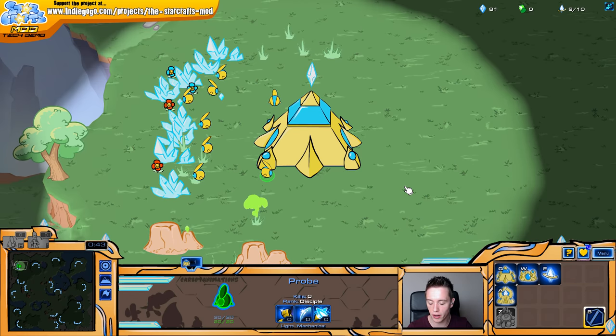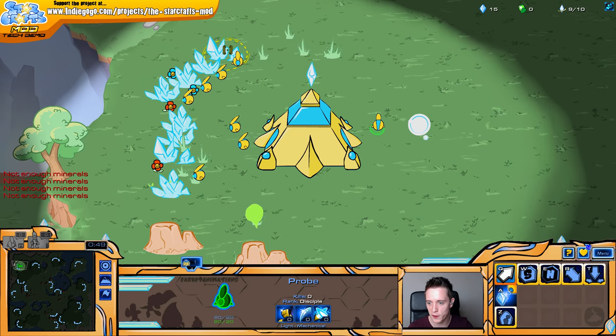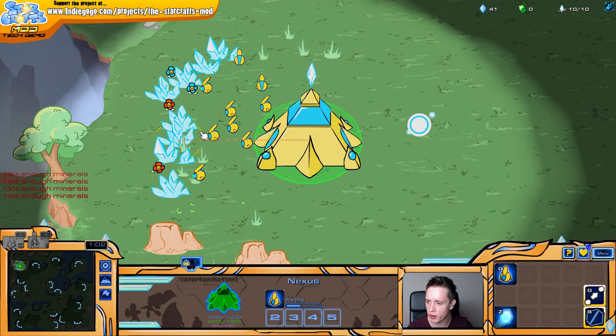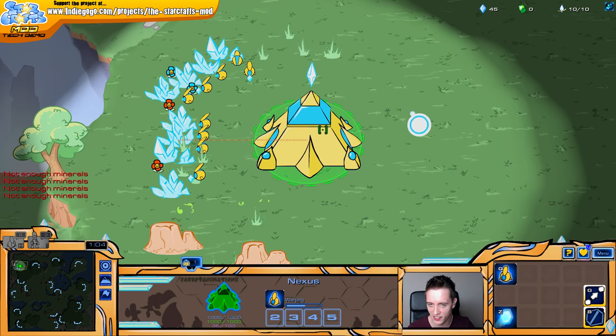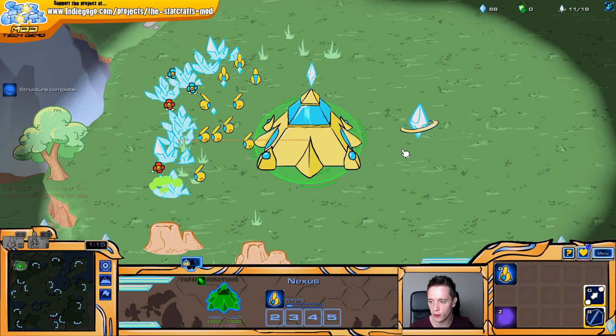Gonna be starting off this amazing build order with a Pylon at 9 supply. There we go - that one's gonna be warped in right there. I wonder if there's actually warp gates already in the game. We could do a crazy strong 4 gate timing attack. That would be pretty cool, and I'm obviously gonna follow up with a gateway in a little bit.